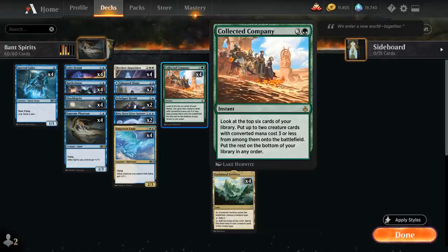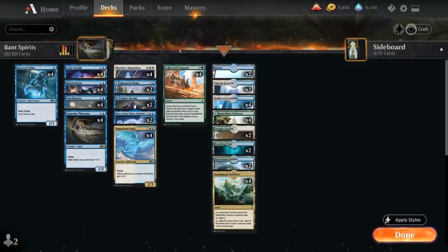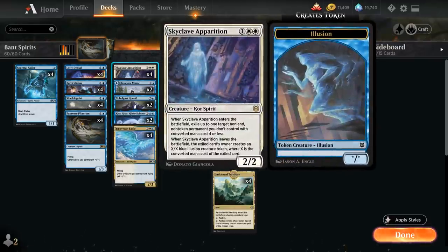There's no shortage of powerful 2 and 3 mana creatures we can hit with Company. A nice addition is Skyclave Apparition from Zendikar Rising — a 3-mana 2/2 spirit that when it enters the battlefield can exile up to 1 target non-land, non-token permanent we don't control with converted mana cost 4 or less. When the Apparition leaves the battlefield, the opponent gets an X/X blue illusion creature token where X was that card's converted mana cost, but they never get the exiled card back, which is pretty key.